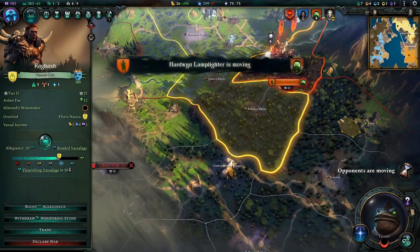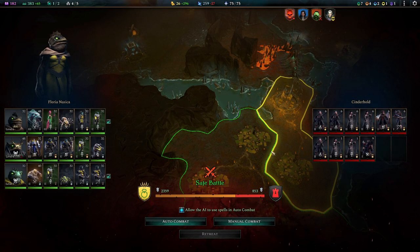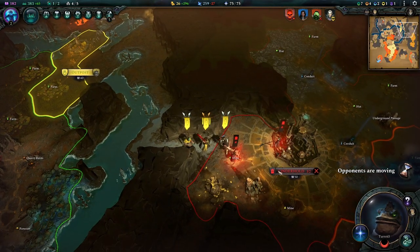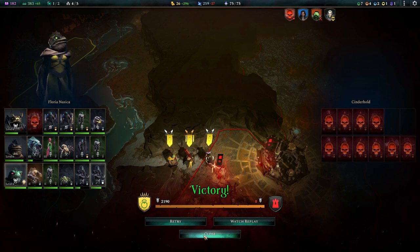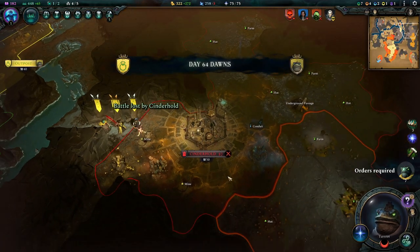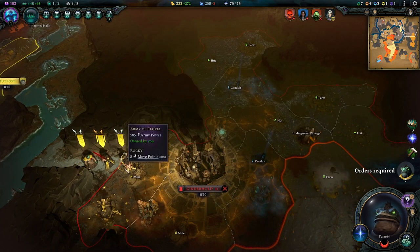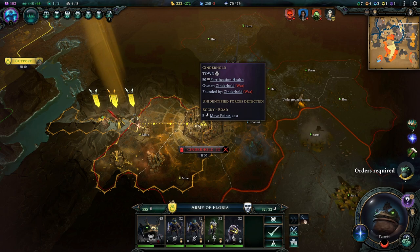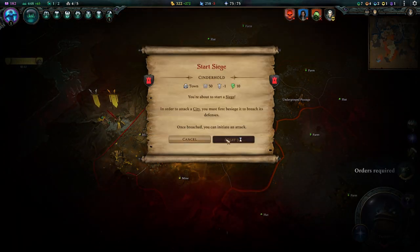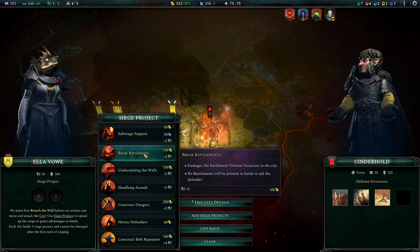Flourishing vassalage with these boys down here. I am somewhat confident in the safety of this place, but only somewhat. So let's keep moving and watch over the land. Cinderhold is attacking us, so we'll do auto combat there. That didn't go the way they wanted, but they killed an iron defender of ours, which in the end isn't too bad. Everything we lose right now reduces our upkeep really. We'll start this — add a siege project or two. We want the battlements broken and we'll also undermine the walls. We could build the bolt repeaters.